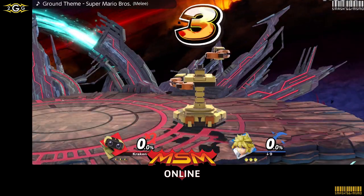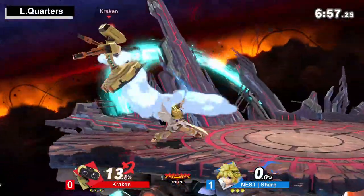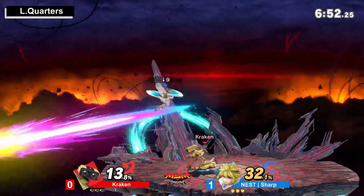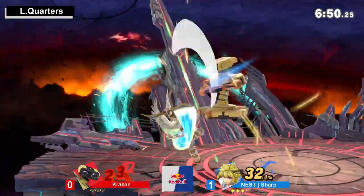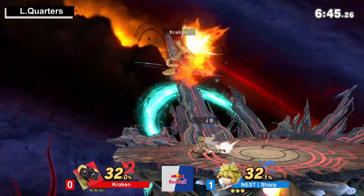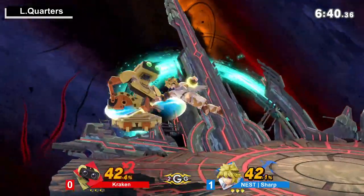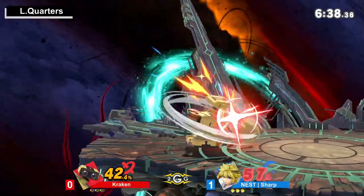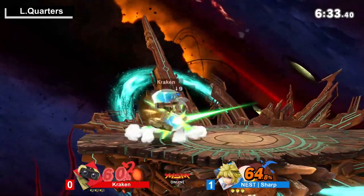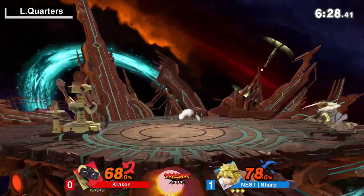Pit is actually really nice now after they got those buffs — Pit and Dark Pit. There's this guy, I think their name is Dante, they're in the Black Halo crew. Their Pit is actually disgusting. If this character gets their multi-hits fixed, it is a completely different character than what it was at the beginning of Smash. I believe that's kind of what happened a couple of patches ago — it definitely made a lot of Pit's aerials a little bit easier to connect.